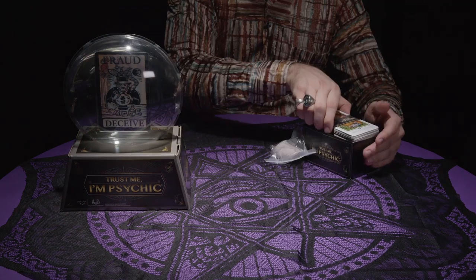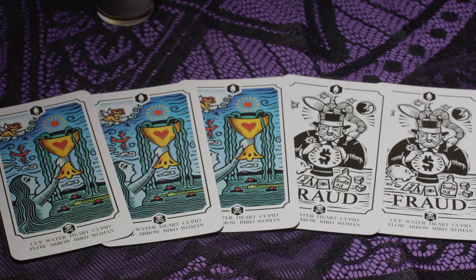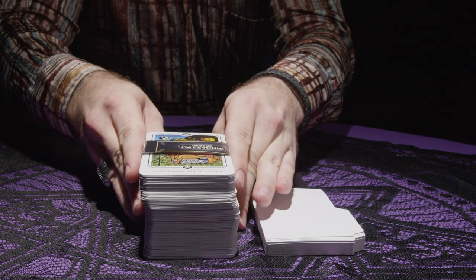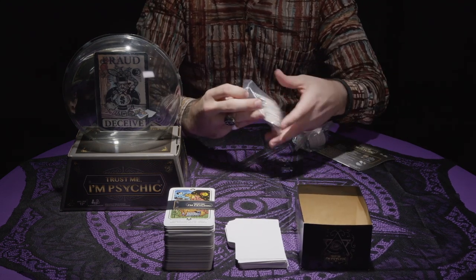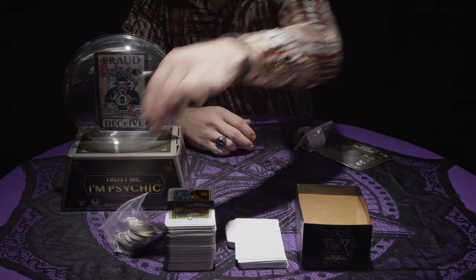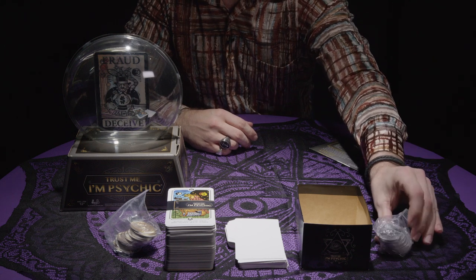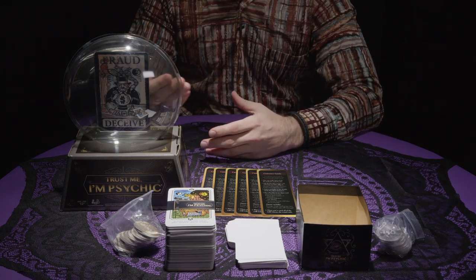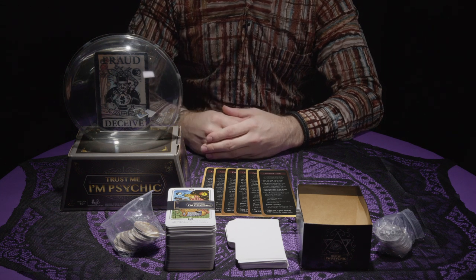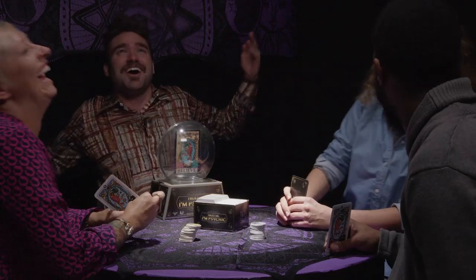First, let's take a look at what comes with Trust Me, I'm Psychic. You'll get 40 sets of Vision cards — each set has 5 cards for 200 total — 40 card set dividers, 1 card tray, 30 $100 tokens, 30 minus $50 curse tokens, 6 player reference cards, and 1 crystal ball. And I hope you haven't tossed that out, as you'll need it for gameplay.